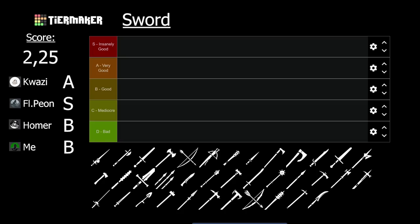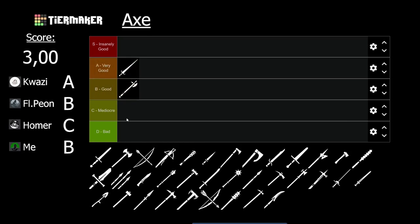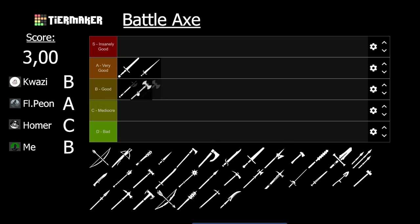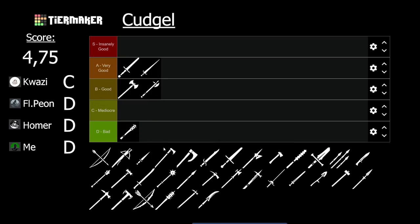The sword, previously one of the best if not the best weapons in the game, got nerfed patch after patch. Peon thinks it's still S tier, but the group average says A tier. The axe is B tier. The longsword is A tier — a very solid weapon with strong stabs. The battle axe is B tier: high damage, but extremely short. The cudgel is D tier and has the second worst average score on the list — slow, short, and low damage.